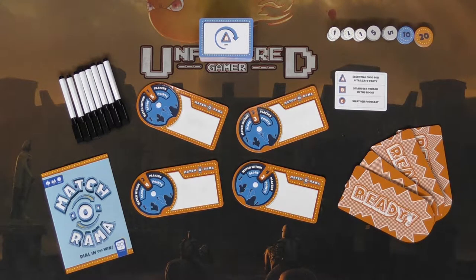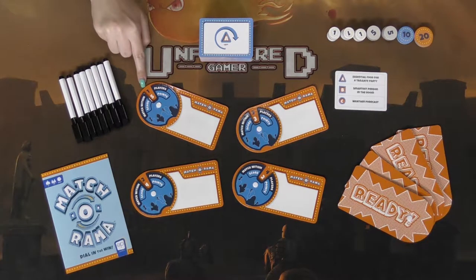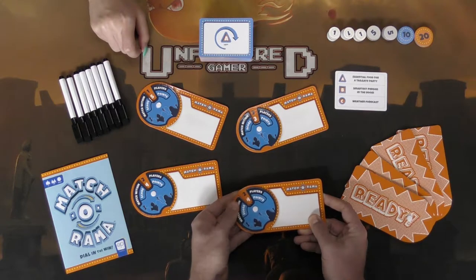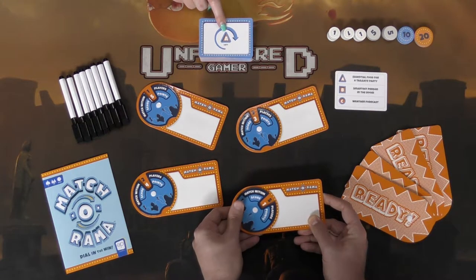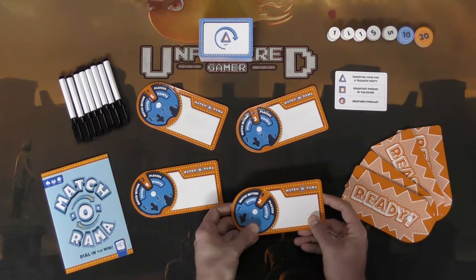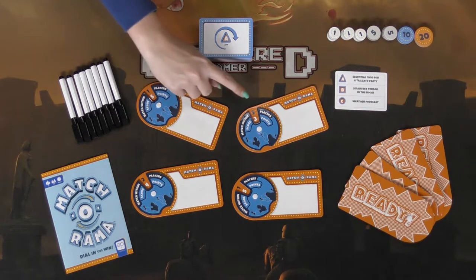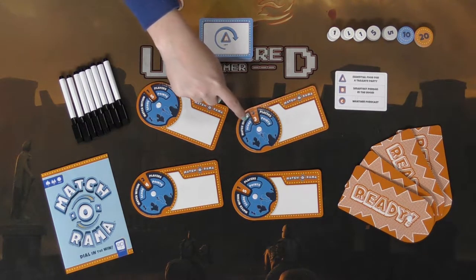So in this game, it's pretty simple. We have these boards right here, and they indicate how many people we are trying to match with. It's a push-your-luck kind of game, so if you're trying to guess with the person to your left only, then you can potentially get five points. If you're playing a three-player game and you think you don't know if anybody will have it, or you're trying to guess within those three people, then you can only guess within three and you get three points.